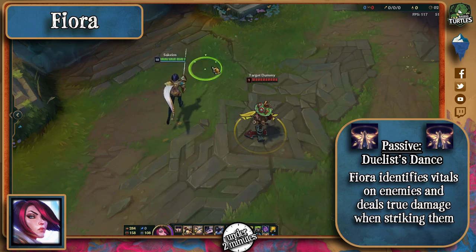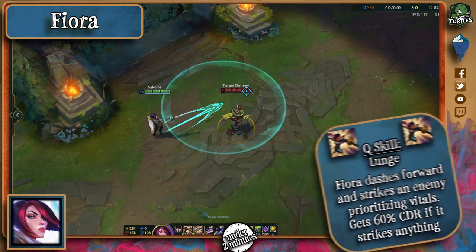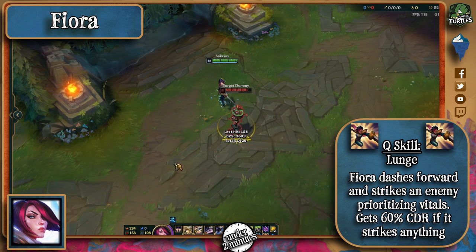Fiora's passive makes her identify enemy vitals, and whenever she hits one of these, she deals bonus true damage. Her Q allows her to dash a small distance and also strikes an enemy if they're nearby, but it prioritizes vital strikes.